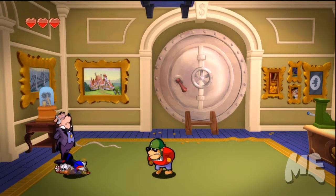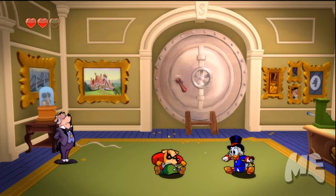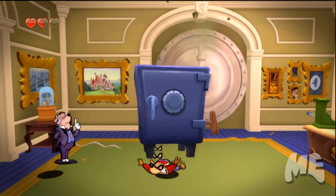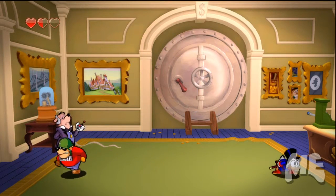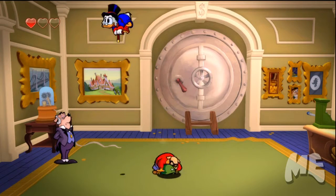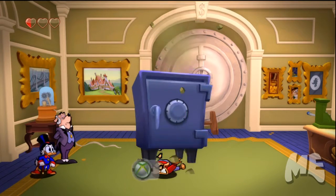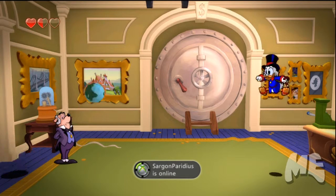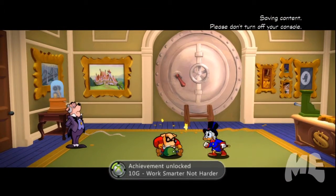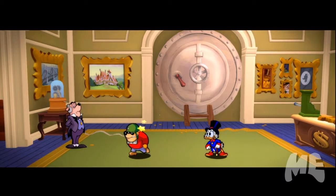That helmet should be your first clue — my first clue, I should say — that you can't bounce on his head and damage him. But there you go: work smarter, not harder.